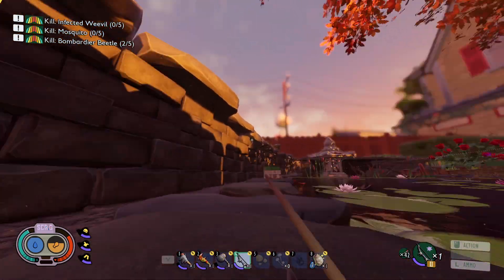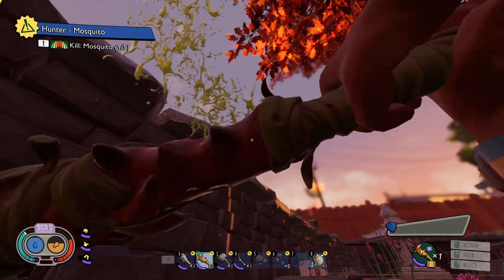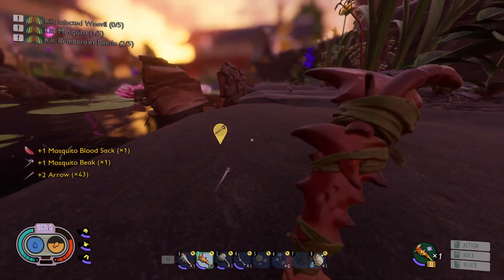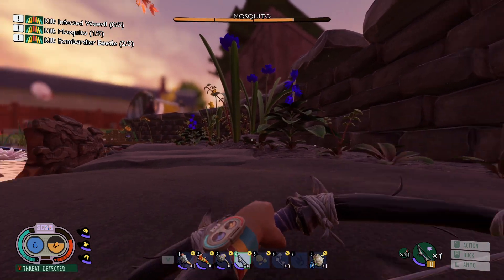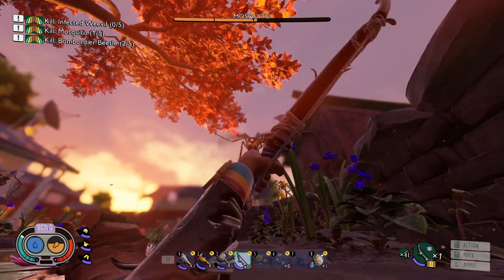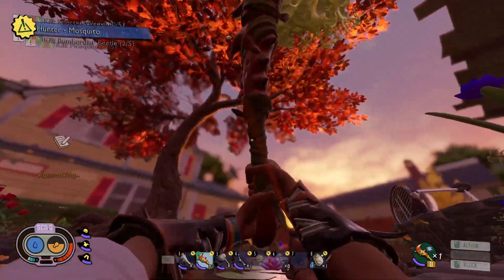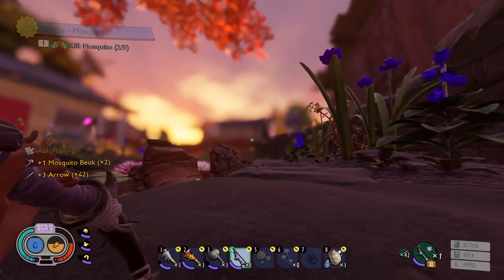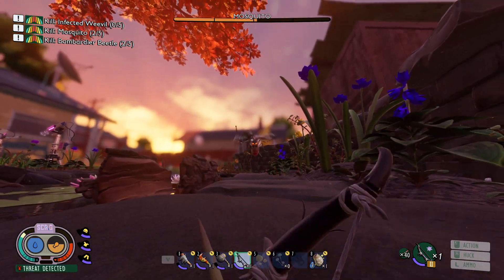I've said this many times before and I'll repeat it once more: the difficulty curve in Grounded is front-loaded. That means it's hard for the first couple of hours, but once you get decent gear it becomes easy. And when you are eventually able to craft the best weapons and armors, you transform into an unstoppable force capable of exterminating every insect that crosses your path. I believe there are two main reasons why people love using ziplines. The first is to avoid as many fights as possible. Now that we have stronger weapons I rarely back down from a fight — if you are wielding a spicy antlion greatsword and using the right mutations, you can kill just about everything in the backyard in 6 hits or less. Right now combat is trivial once you reach the current endgame.